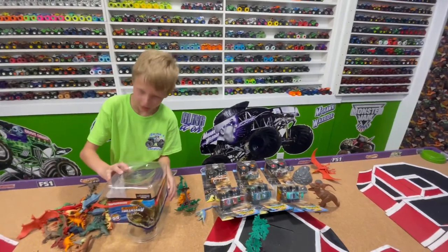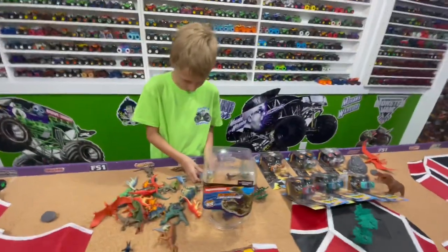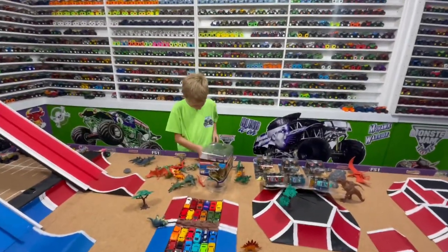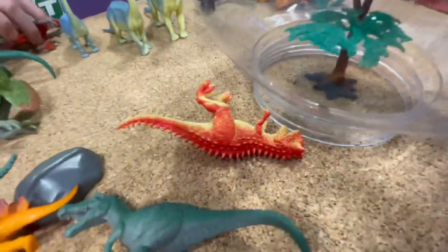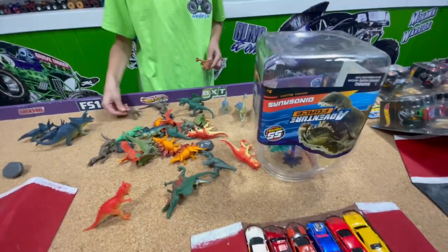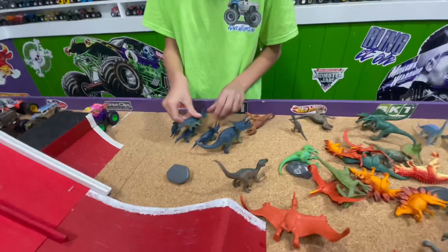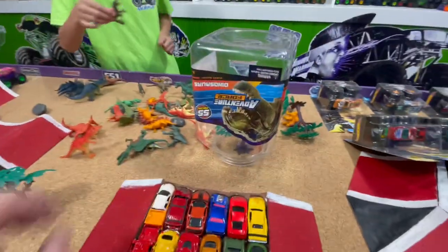We can set all the trees up on our jumps, they can go everywhere. There's like a little gate and one tree. There's a lot of dinosaurs in here! Here's another big one — oh, another big one. So is there like two of each? Wow, there's a lot of them. Look at all the spikes on this one! It's very spiky, like Max D. This one's got the fins on the back. Oh, how tiny this one is!